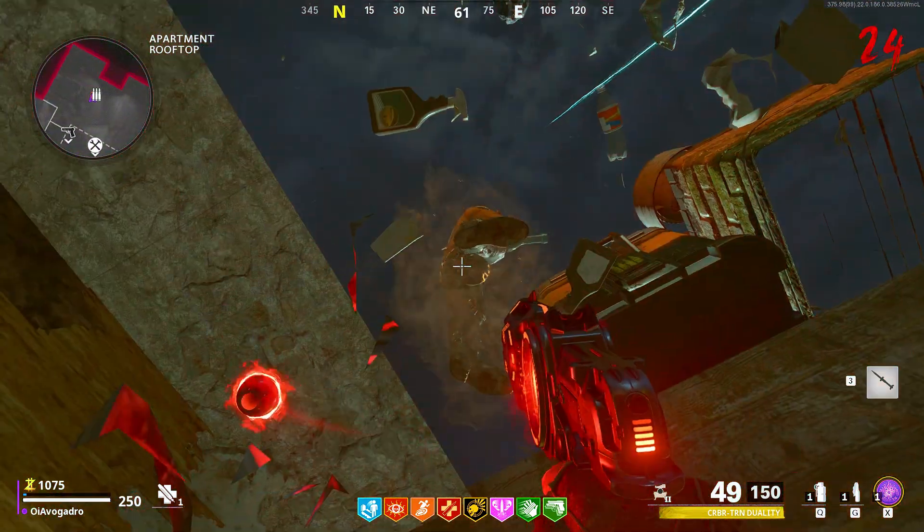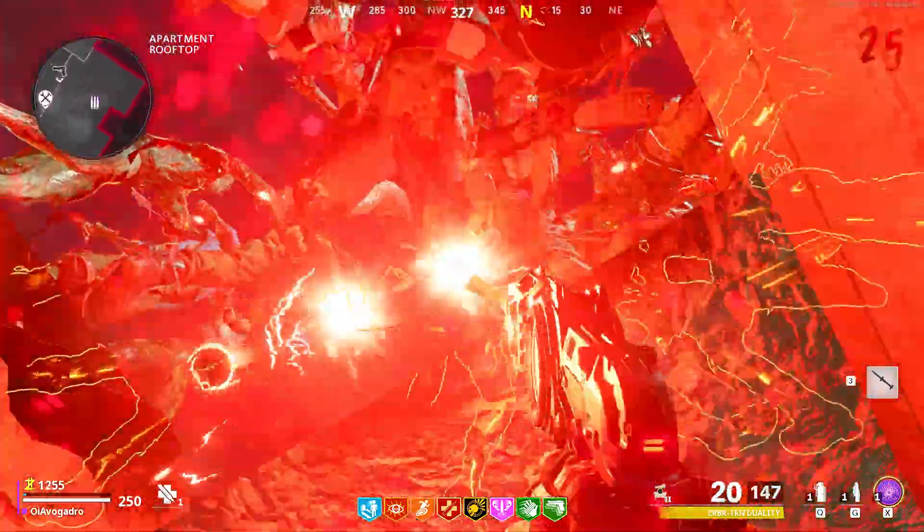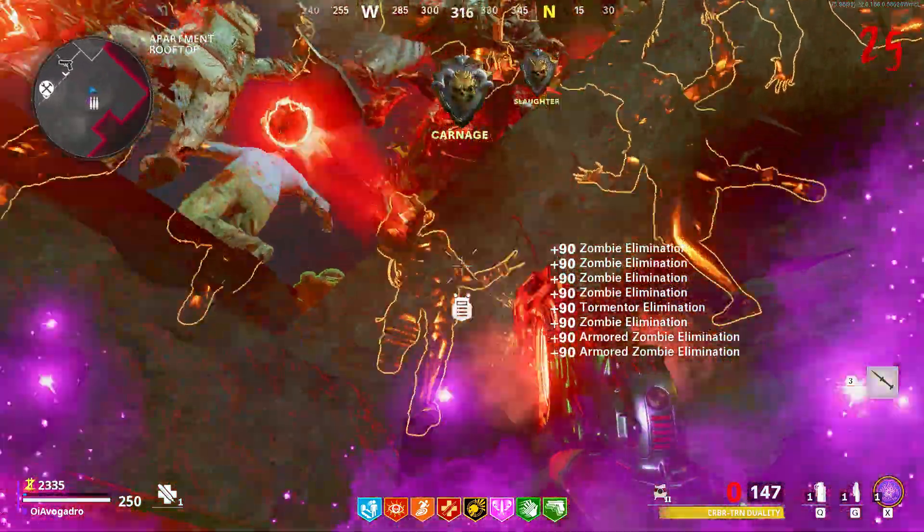From here on out you're completely invincible in this spot — nothing is going to be able to damage you whatsoever. And if you ever run out of ammo, there is an ammo crate on top of you and you can just jump and buy it whenever you need it.